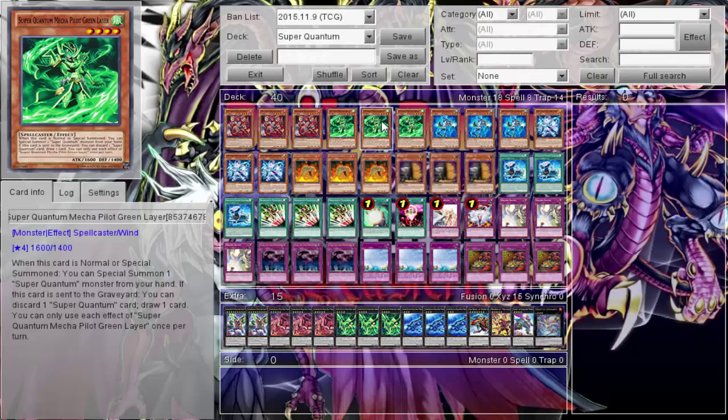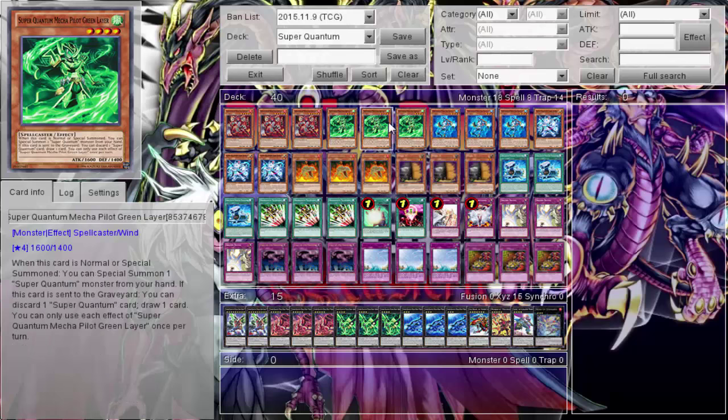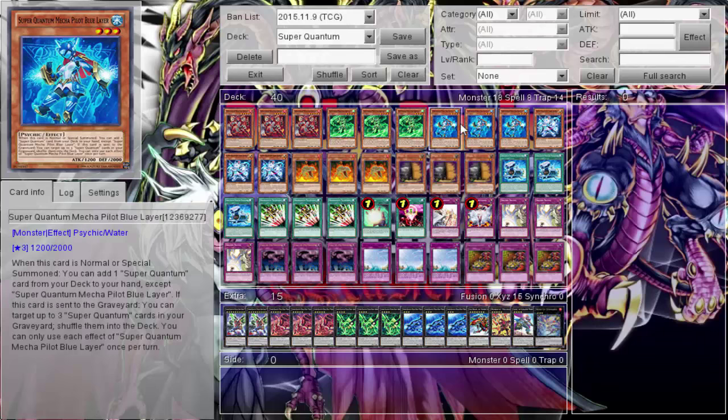Green's first effect I love — when this card is normal or special summoned, you can summon one Super Quantum monster from your hand. Often I'll hold on to my Green and my Red, and when I'm ready to bust out the Megazord just go Green, summon Red, and get the ball rolling. I don't think I've ever used Green's second effect where you discard a Super Quantum card to draw one — I don't like trading knowns for unknowns.